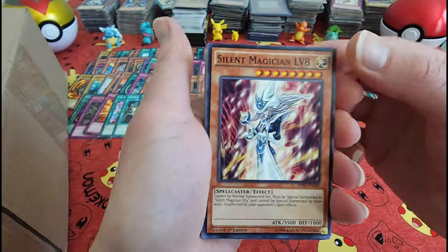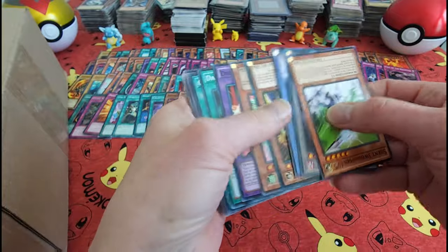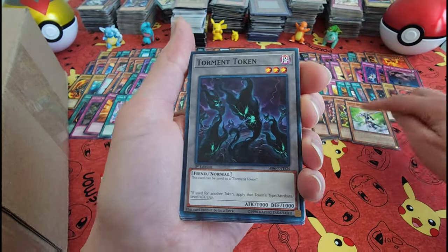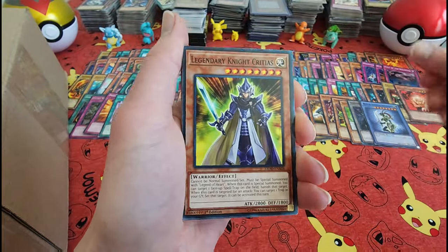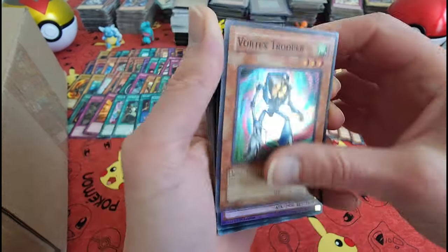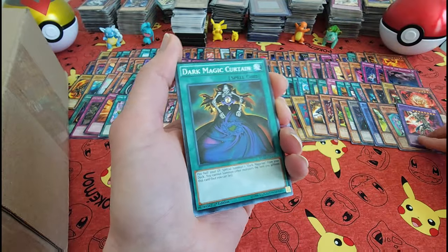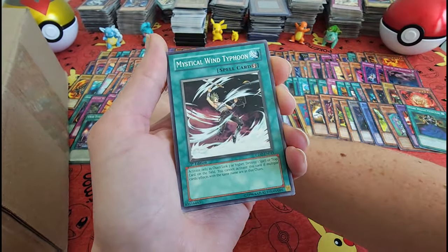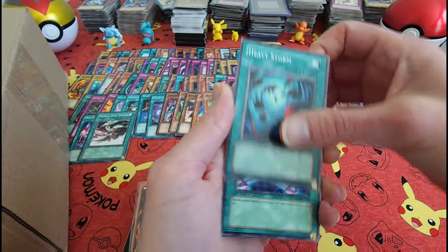Skilled Dark Magician — yay! Another Silent Magician. Oh, Silent Swordsman and a Silent Magician — hmm. Vortex Trooper. Dark Paladin.